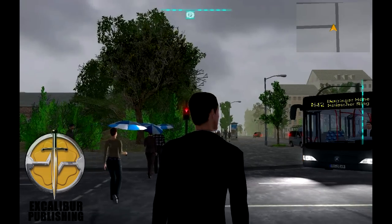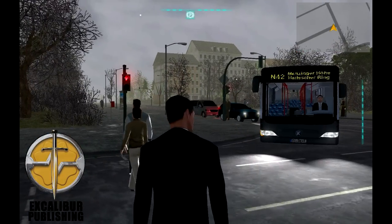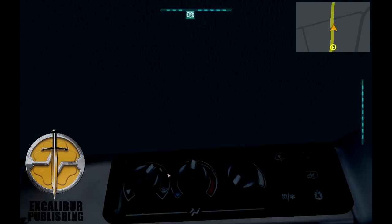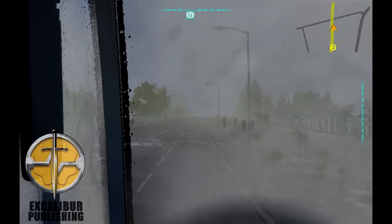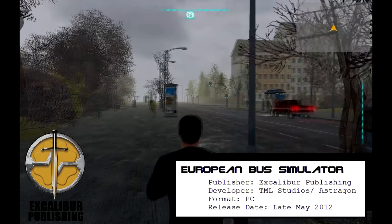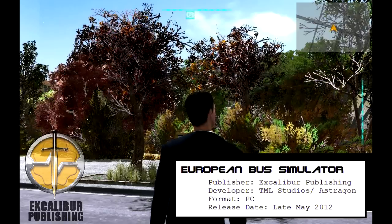Dynamic weather conditions such as sun, rain, and snow are included. You'll have to turn on the windscreen wipers to remove water from the windows, but you'll also have to adjust the air circulation to stop the windows from fogging up. You also have scenery that changes throughout the year, whether you are playing in summer, autumn, or winter — trees will change and certain weather conditions will be active.